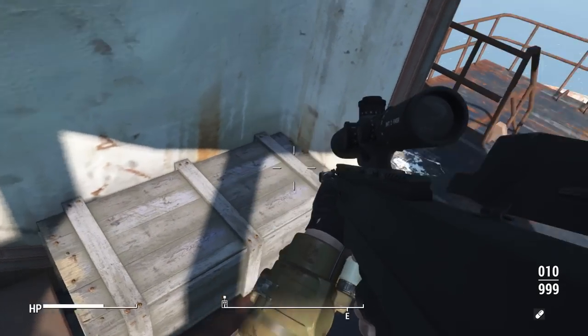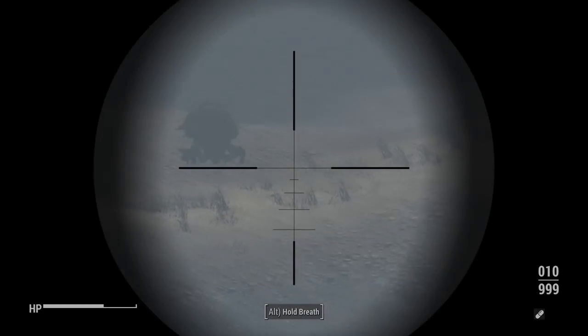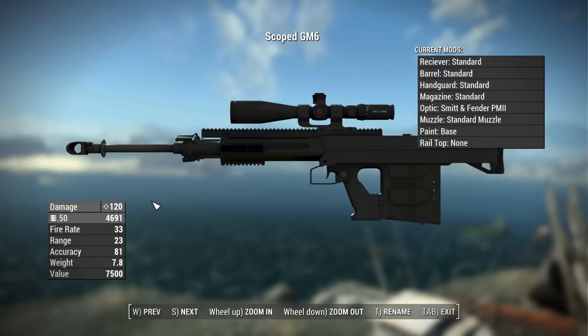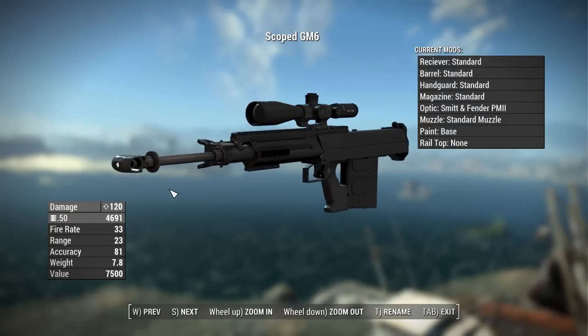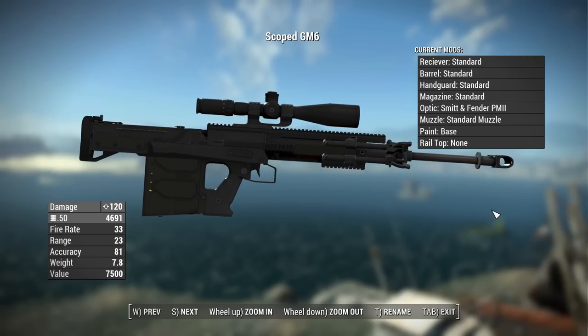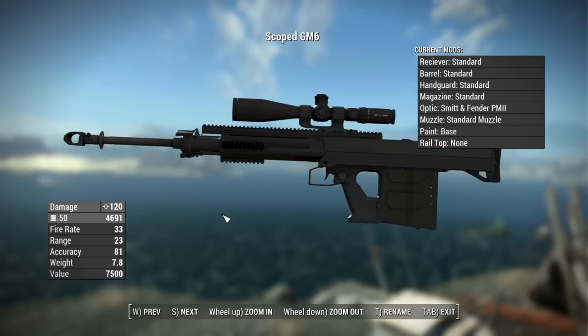Overall this is a beautiful package with a ton of customization options. For starters, the base stats with no modifications and no perks: this thing has a base damage of a whopping 120 because it is shooting .50 caliber rounds, a fire rate of 33 in semi-automatic, a range of 23, an accuracy of 81, a weight of 7.8 pounds, and a value of 7,500 caps.